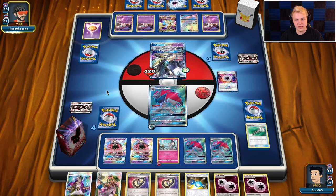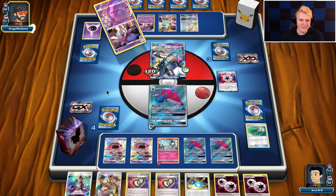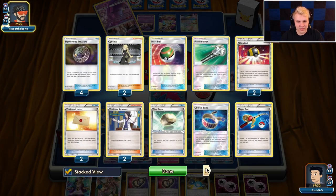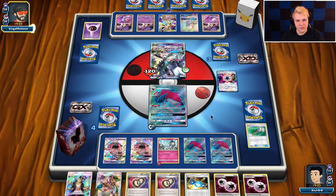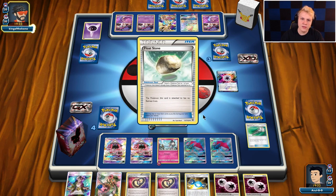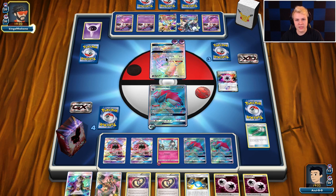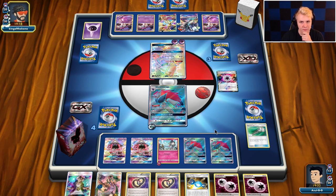I think my Ralts is going to get knocked out here. Guzma to Ralts is what I'm predicting — and we'd probably just look to N him again and hit the Lele. Maybe no Guzma. Oh, he's going to hit us with Lele. Okay. Set up for the Black Ray again as well.